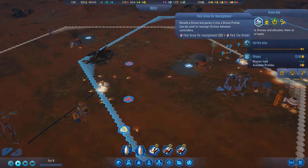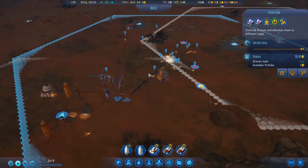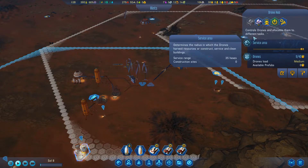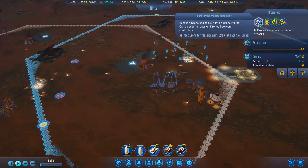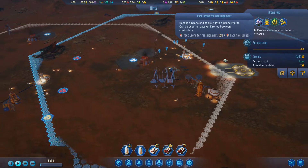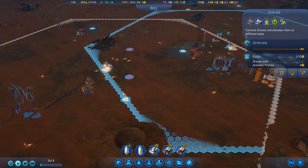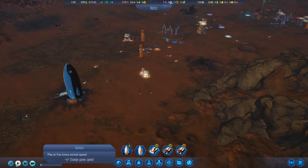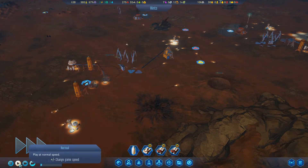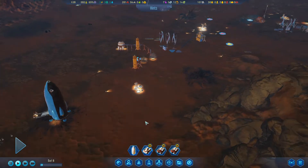I can send idle drones over to another hub and unpack them there. Let me pack up five drones from this hub and unpack five over at the other hub. So we'll have 14 drones over there now working. Drone Two is refueling at 24 out of 50 fuel - that's good. Production for this sol is 12 stored fuel.